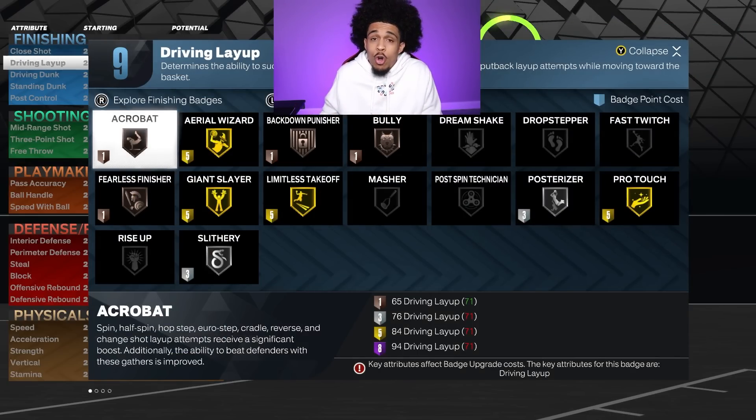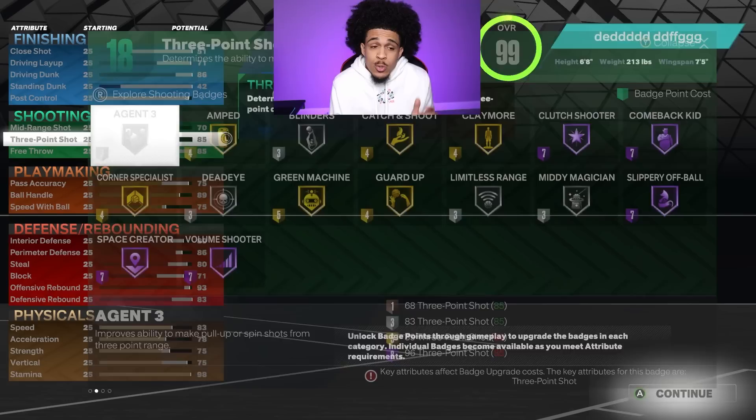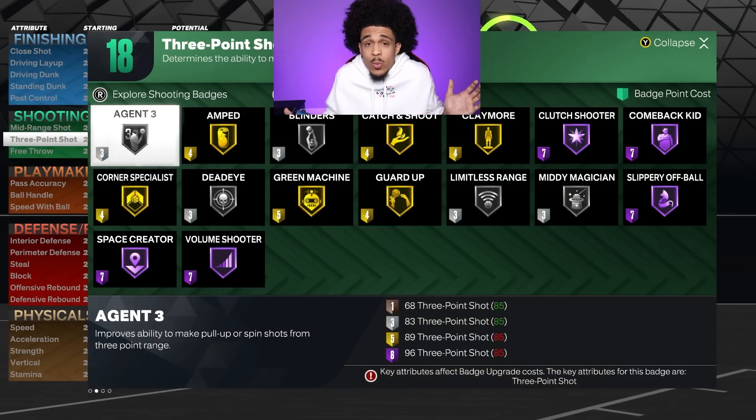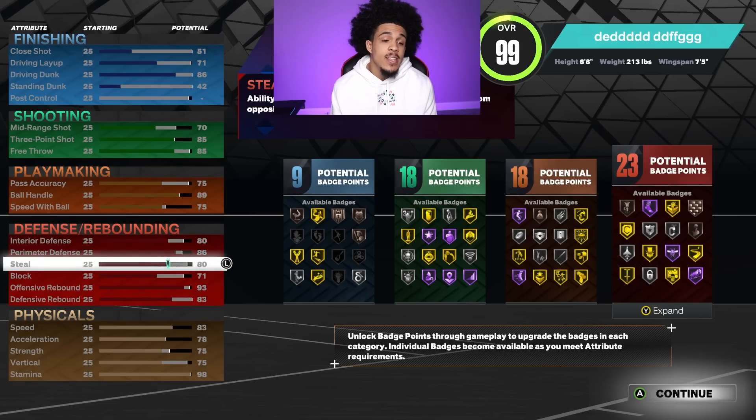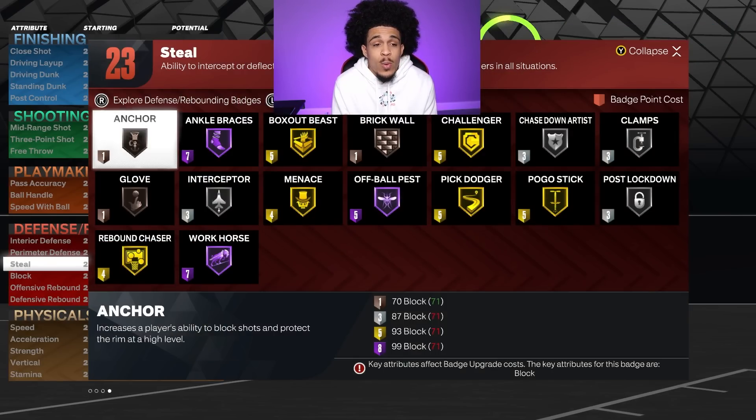Remember if you're on next gen you have to pay attention to those tiers — you don't have to do that on current gen though. For shooting we got silver limitless range with an 85 three and the other badges look solid. For ball handle we hit the criteria — Hall of Fame ankle breaker and Hall of Fame quick first step. But I'll warn you, one costs seven badge points and the other costs eight, that's automatically 15 of your 18 badges gone, so you have to be careful.